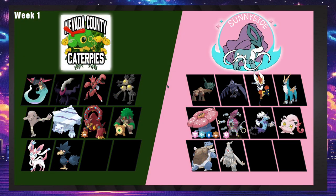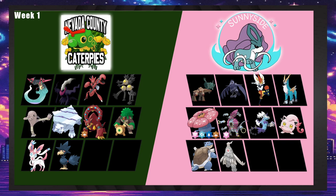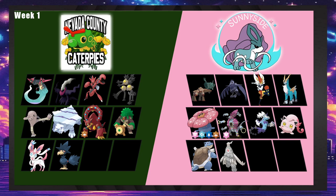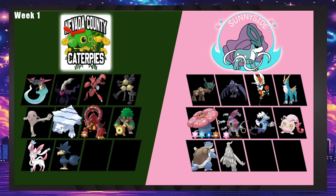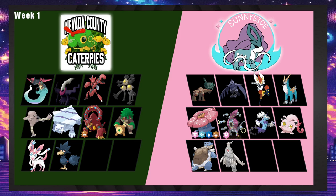Nevada County Caterpies versus the Sunnyside Suicunes. Volcanion has a pretty good matchup here — it's really good against the top four. Avalug and Hitmonlee are now terra. There is a Vileplume there that can terra and hopefully deal with Volcanion. Volcanion can still Sludge Bomb and fish for poisons, and if it goes terra Water it resists both STABs — but that opens it up to Rillaboom.